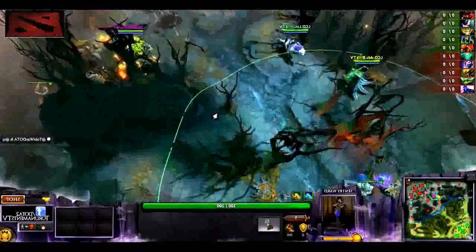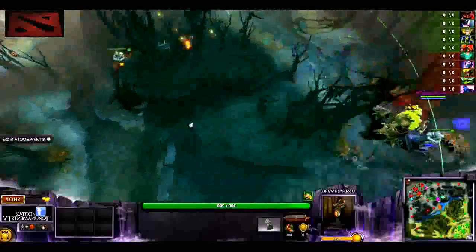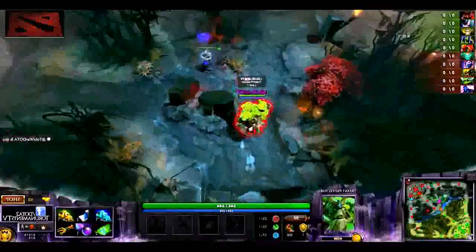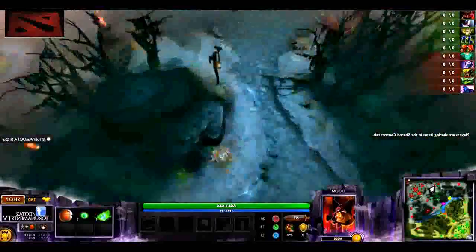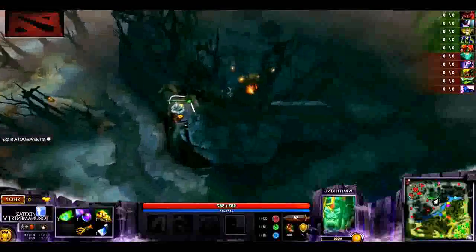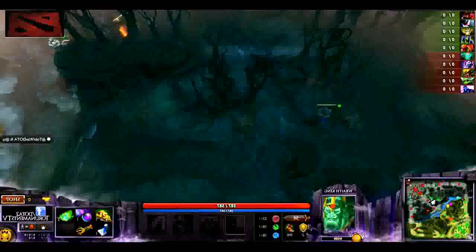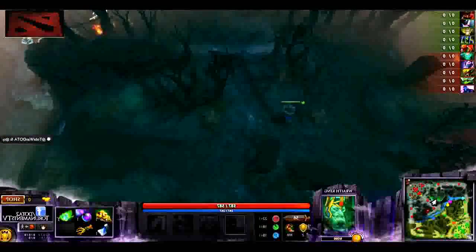LGD five-man moving into the Dire Jungle. We expected this considering it's an Enigma game, so you have to be able to get in there and ward up the enemy jungle. Surprisingly though, they only plant down two wards. There's this one right here, which I'm fairly certain actually does block that. Hopefully for them it does.